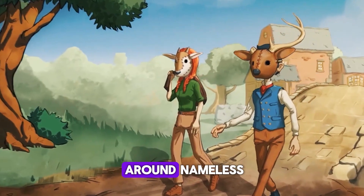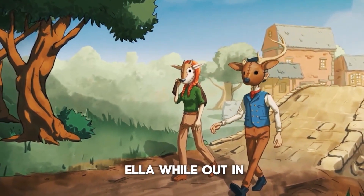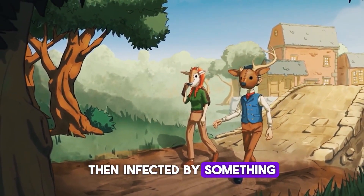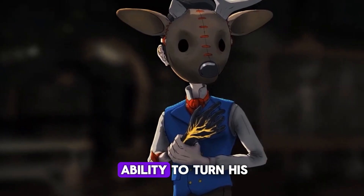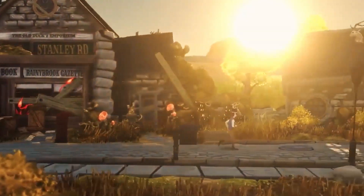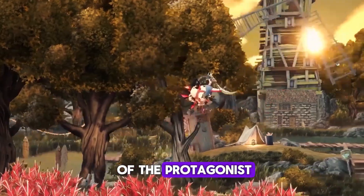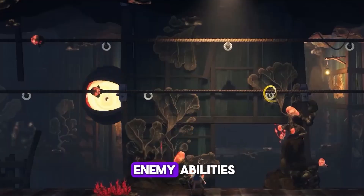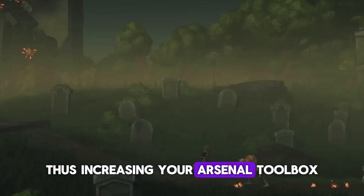The story is centered around the protagonist who loses his friend Ella while out in the woods. The hero is then infected by something called the Vile, which gives him the ability to turn his right hand into a vicious claw. This becomes the central characteristic of the protagonist because he then has the ability to absorb enemy abilities, thus increasing your arsenal toolbox.